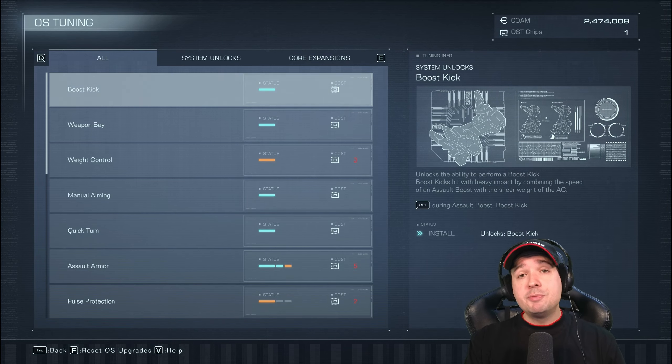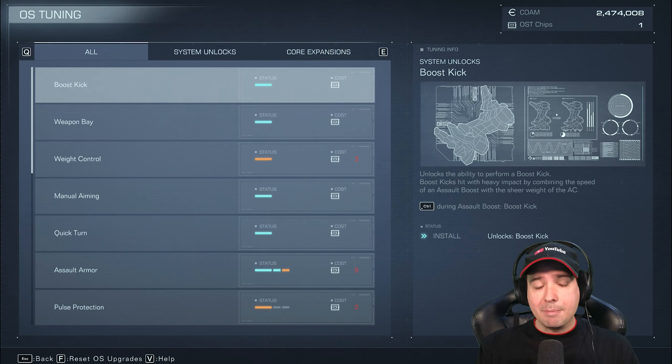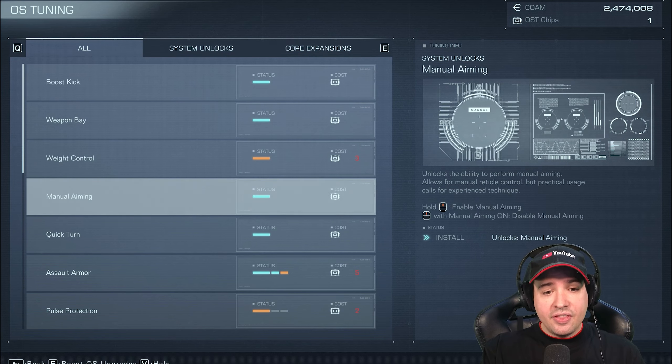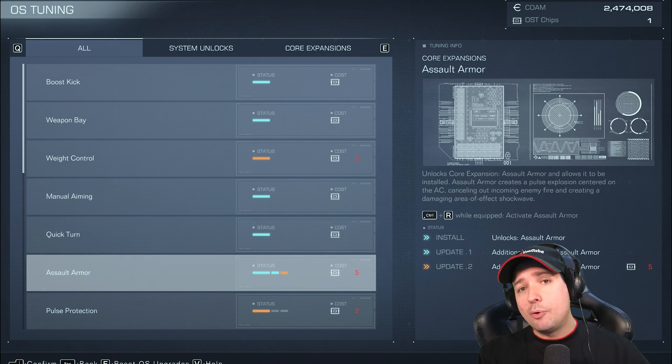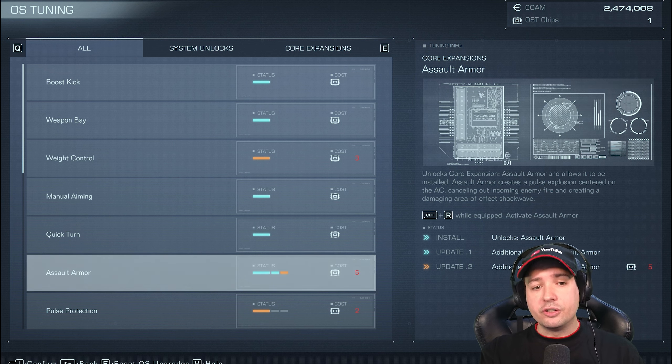By far the highest damage boost comes from the operating system tune-ups using OST chips earned from certain arena battles and encounters. I would advise getting the boost kick first since it's very helpful in many situations, and then at least one point in assault armor — that thing is so surprising and opens up many opportunities for a melee attack. I put two points into assault armor.